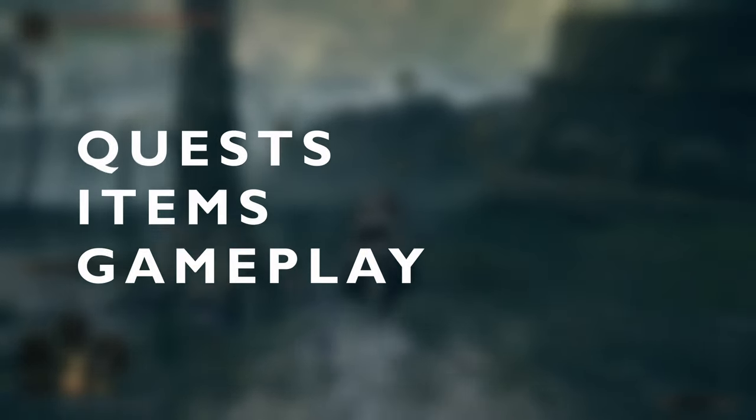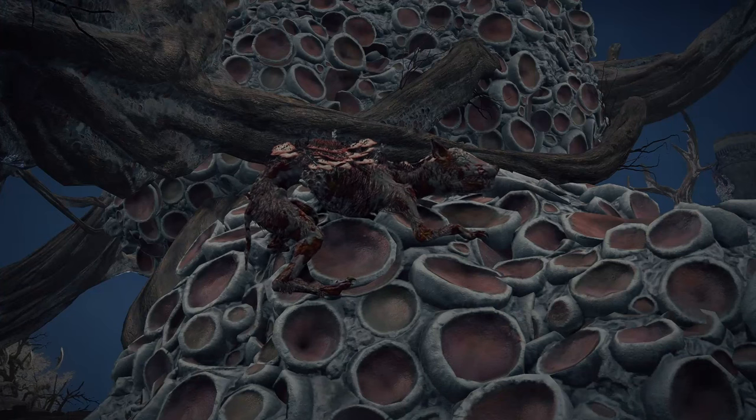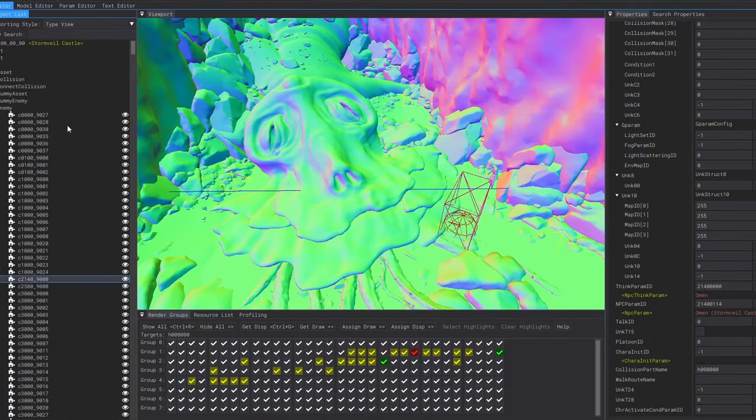I went through and deleted every enemy in the game — soldiers, bats, bubble blowers, and annoying dogs have all been taken out. I did this with the help of DS Map Studio. This allowed me to go through each map piece of the game, drill down into the enemies, and then delete all the enemies and hostile NPCs within the area.